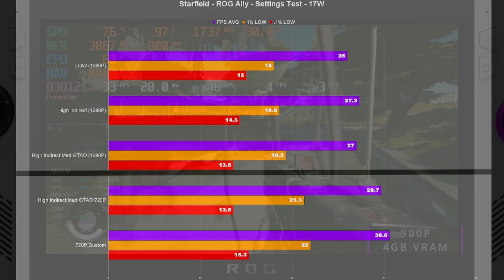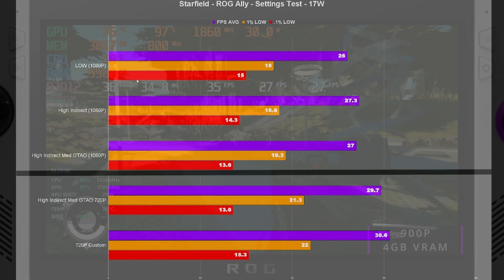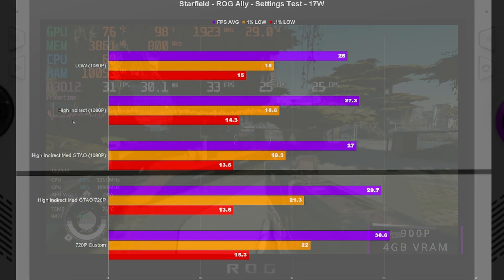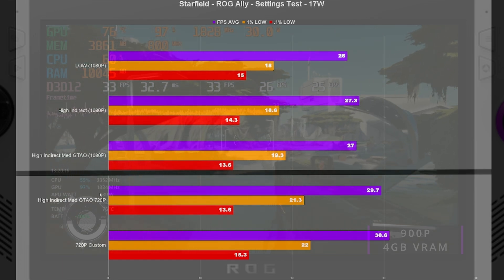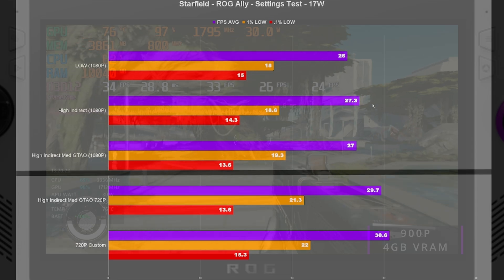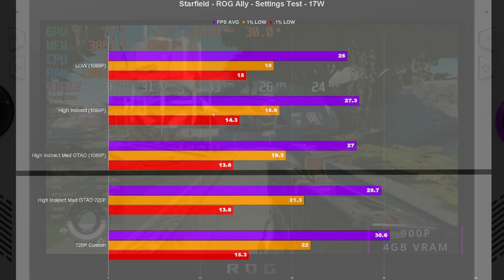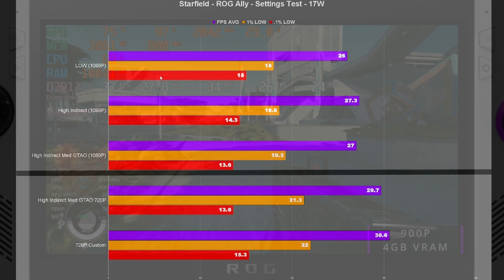Getting into the Starfield testing at 17 watts with the settings test — I was testing straight up low at 1080p and then doing my setting adjustments from there, so you can see the high indirect lighting, medium GTAO, etc. Going from 1080p low to my high indirect settings we actually gained FPS strangely enough.